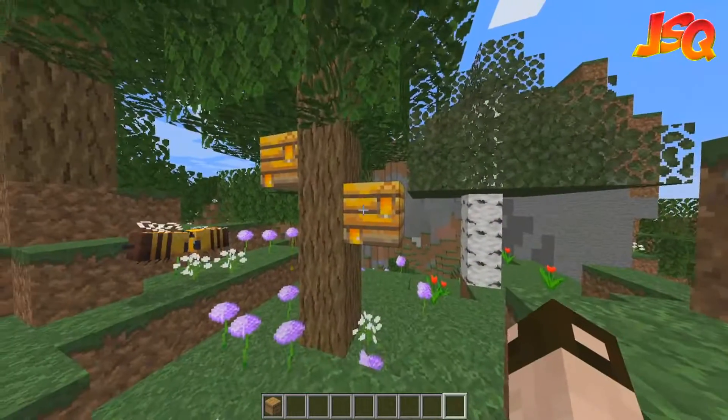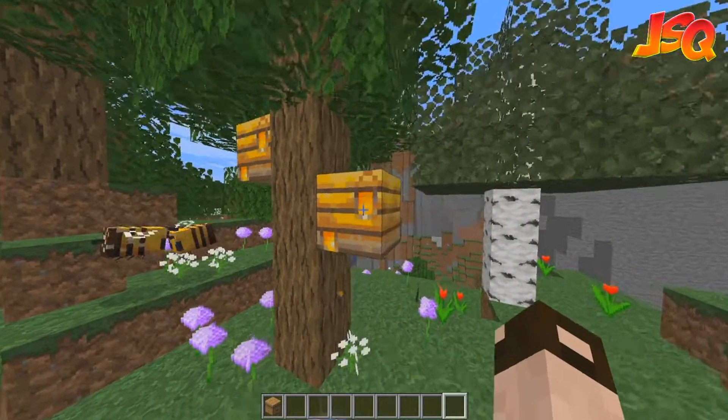You can't actually craft bee nests, which are the ones that naturally generate. Beehives house 3 bees at a time — same with bee nests as well. The bees fly into the nest during rain, night, and after they've pollinated. Once they've got a flower, they'll fly into the beehive and disappear and do their thing. If you put that beehive down, you can see how different it looks compared to the bee nests.